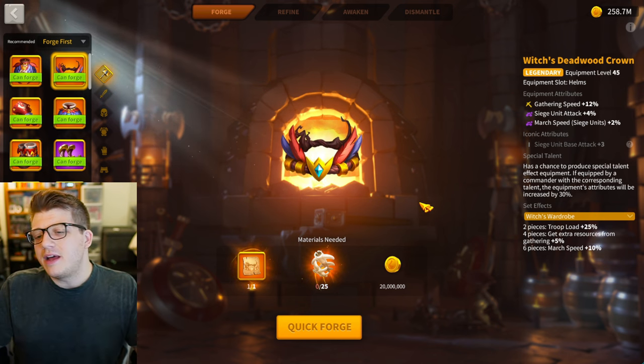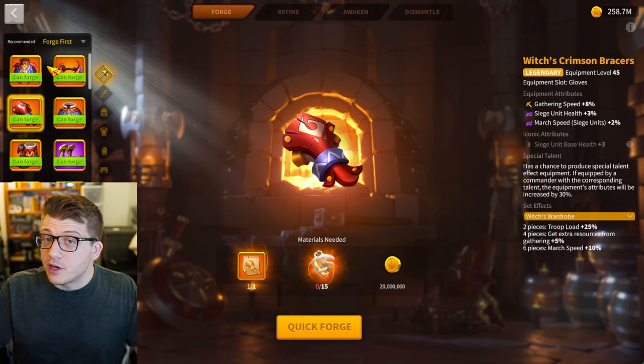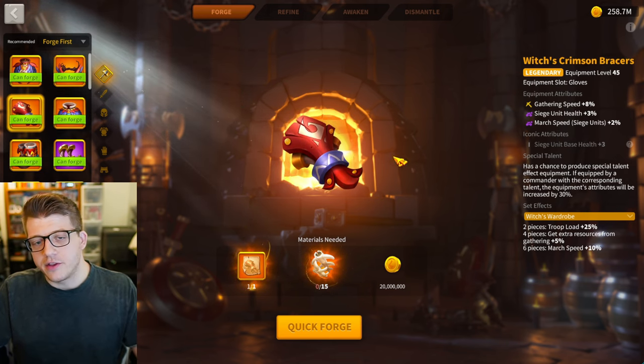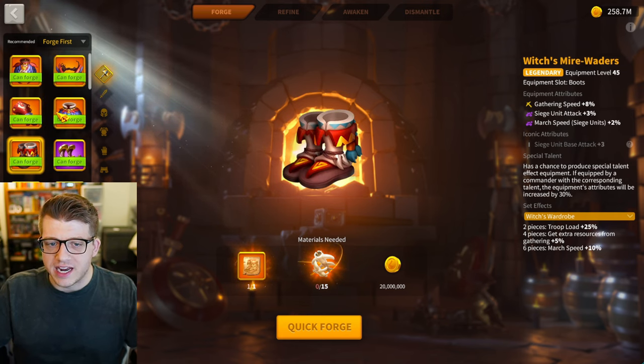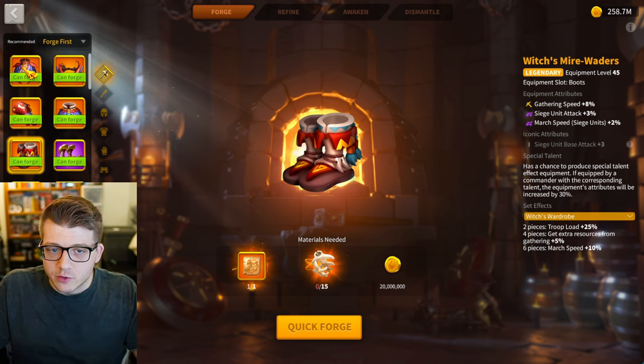Upgrading from purple to legendary might save you a couple of minutes, and theoretically over time that could net you more gold, but how long is that going to take? It's probably going to take a long time. At the end of the day, the witch's set is not a must-have. If you're going to migrate and need to get rid of gold, absolutely craft it — you might as well get value out of the gold. But you shouldn't feel like you need this set.